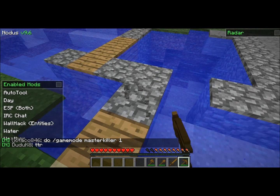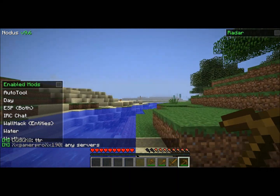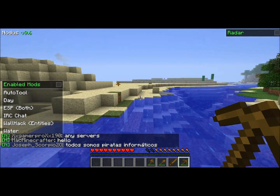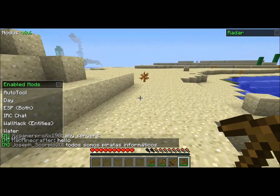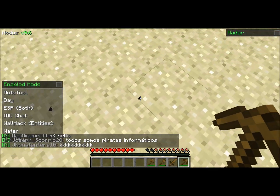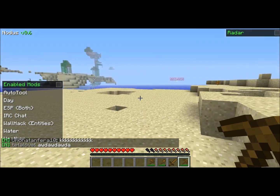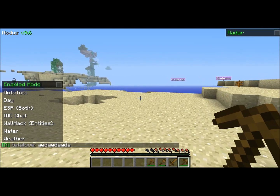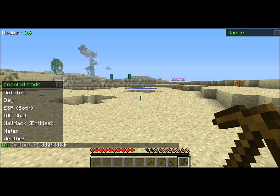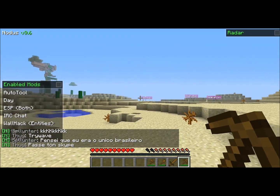The next feature I'm going to show you is ESP and wallhack. With wallhack you can see any kind of mob or person playing through the ground. There's just a bunch of people. What ESP does is show you — for example there's an enderman and a skeleton — and it says 'both' because you can make it show humans, mobs, or both. You can see there's just skeletons and all that stuff over there.